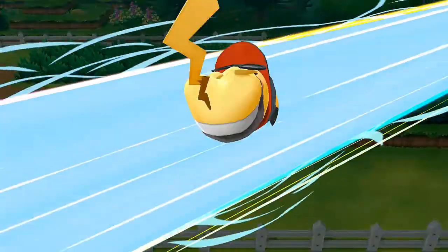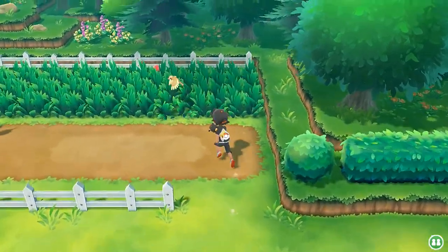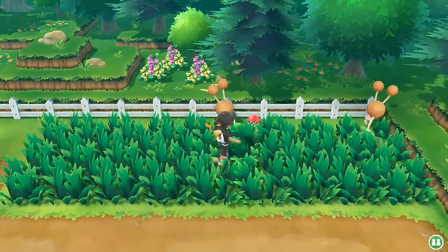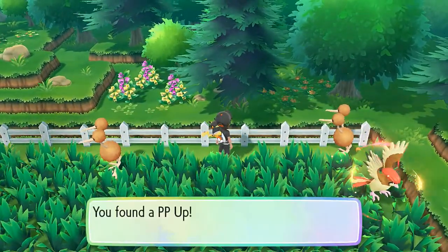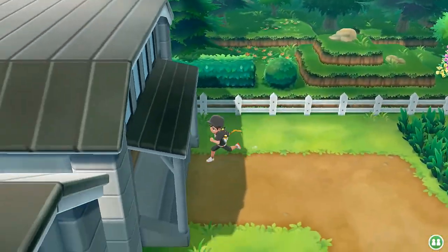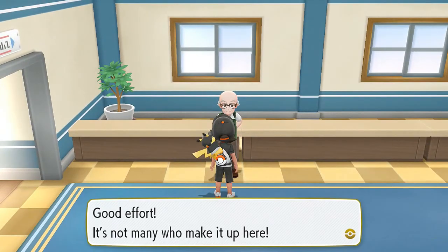So what we're going to do right now first is grab an item right there, and of course there happen to be some Pokemon running around. These little fast bastards. Okay, so we found ourselves a PP Up which is nice, and I'm going to try and escape. I will be capturing these guys a little bit later on in my adventure off screen.